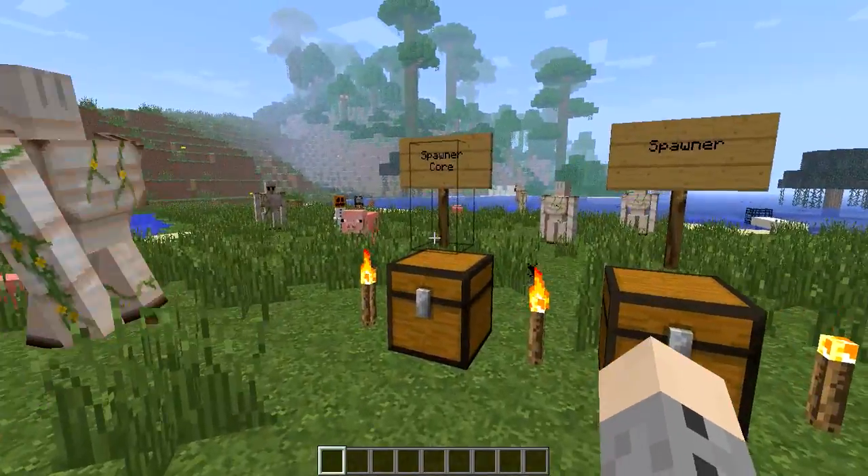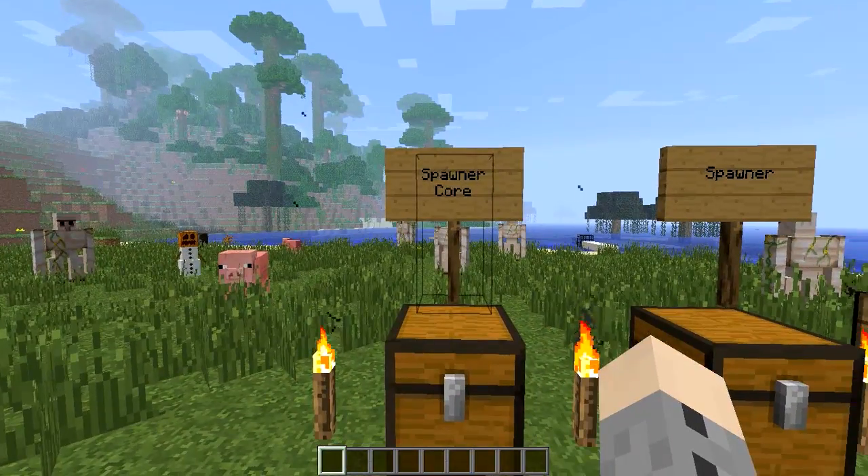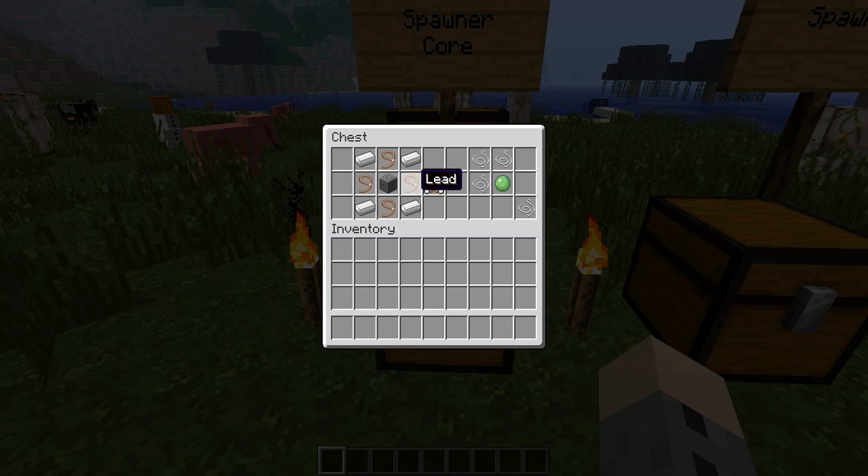If you want to look at the recipes, the spawner core is the core component of the spawner itself. In order to craft the spawner core you will need four iron ingots, four leads, as well as a chiseled stone brick.